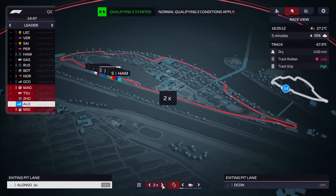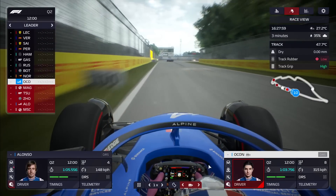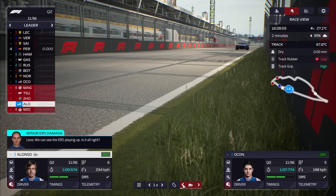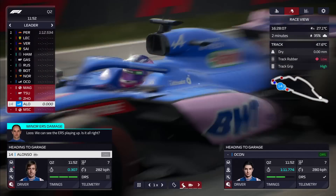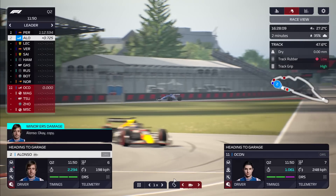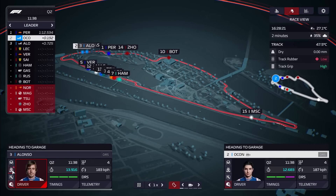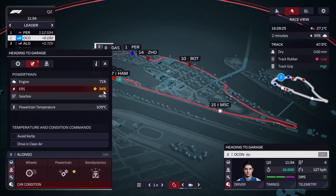Good news in Q2: clear track, no traffic, so we got some really good running early on. Then came slightly less good news. Alonso crossed the line with an okay time, but you could see in the bottom left: minor ERS damage. Our energy recovery system was having issues. Ocon went over half a second faster than his teammate — a massive margin.